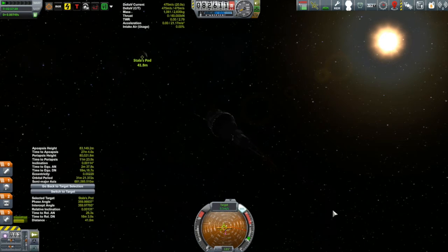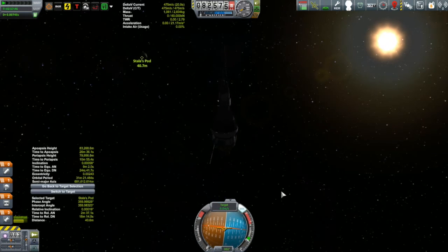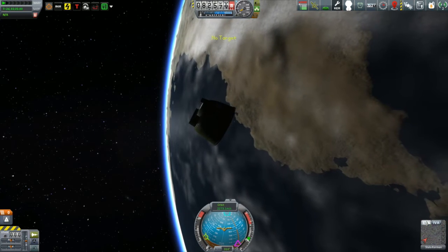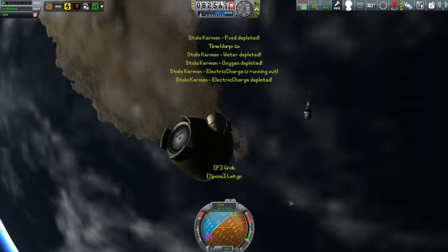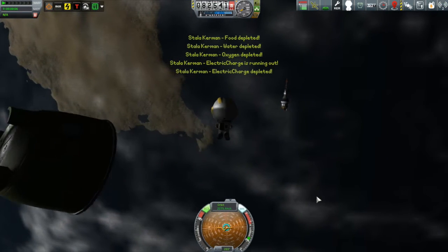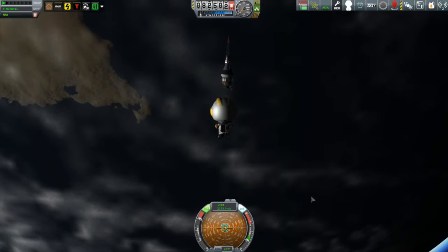Cutting over to our encounter with Stala's pod - I was thinking as I was doing this, I still have quite a lot of Delta-V left. We've got about 475 meters per second of Delta-V left now that I've brought it over to a stop. And I thought, why don't we pay a visit to the Korion? I can transfer some of that excess fuel from the Kerstock into the Korion.